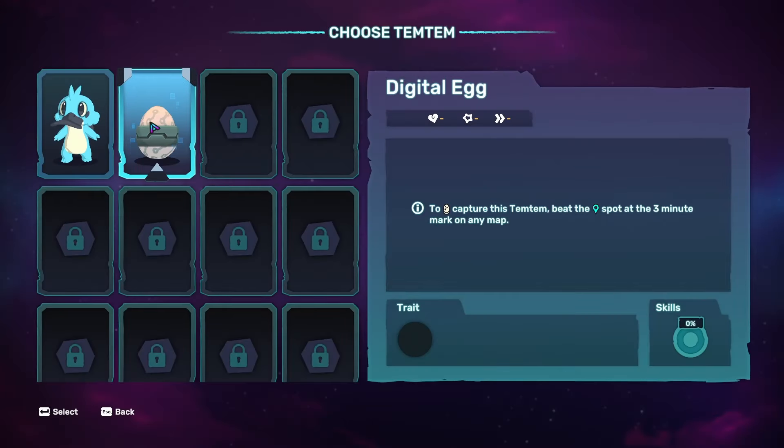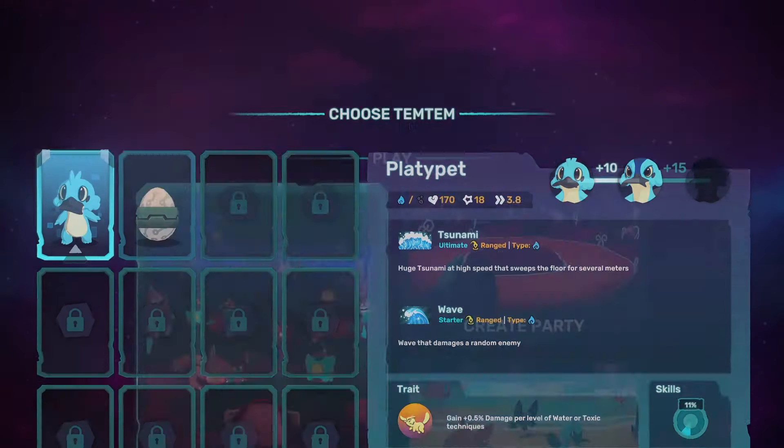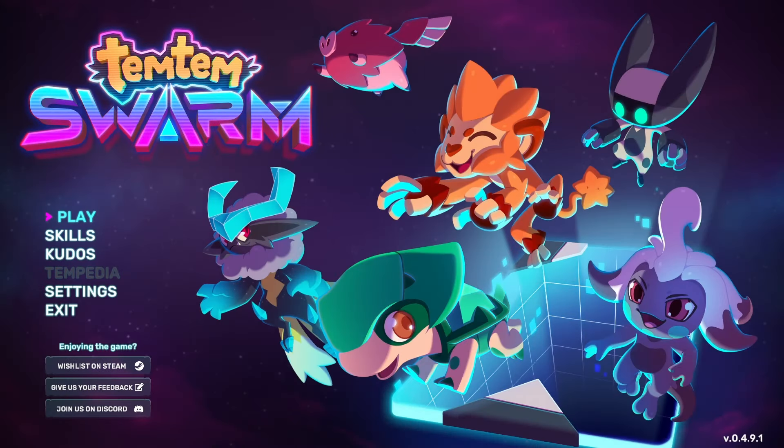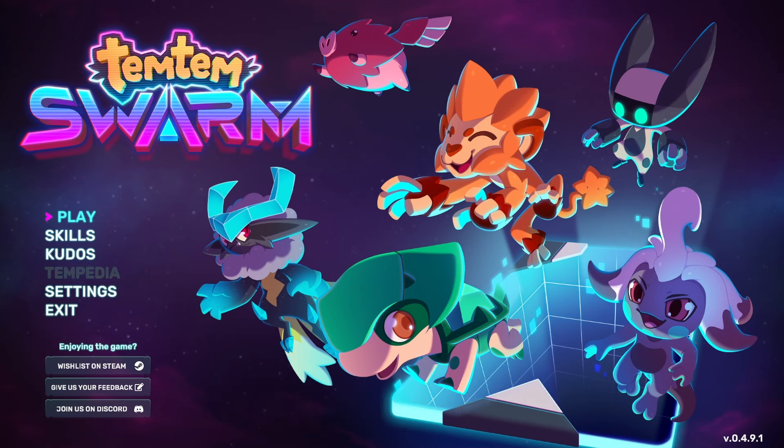If we click on play again, it says to capture this Temtem, beat the spot at the three-minute mark on the map. So after three minutes we'll be able to unlock it — it's a digital egg, and I have a good feeling about who it might be. But before that we have to try and beat the round. That will be next episode. Let me know what you guys thought about it. Please remember to like, comment, and subscribe for more videos like this. Always remember — keep safe, survivors. Until next time, cheers!